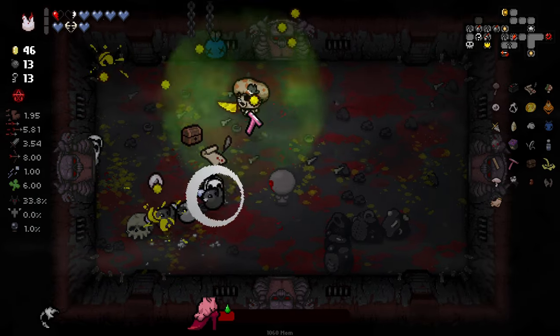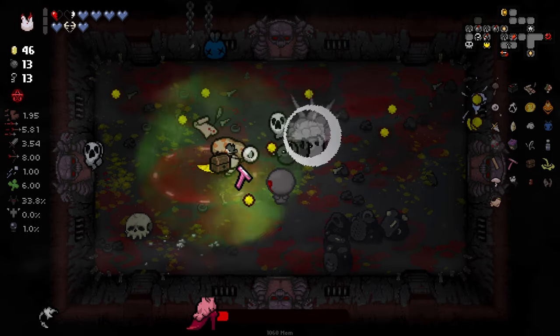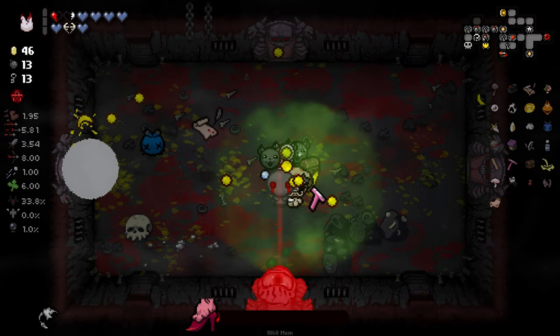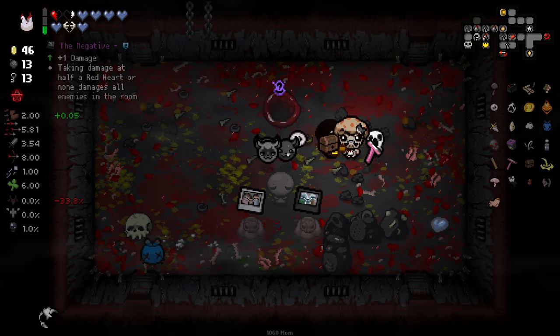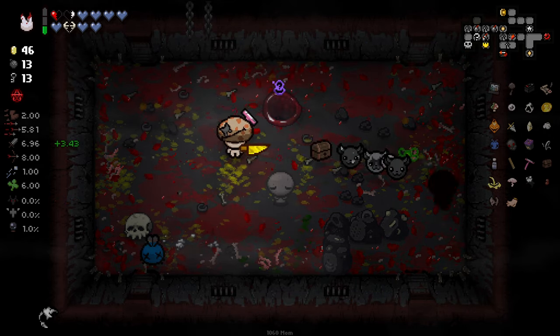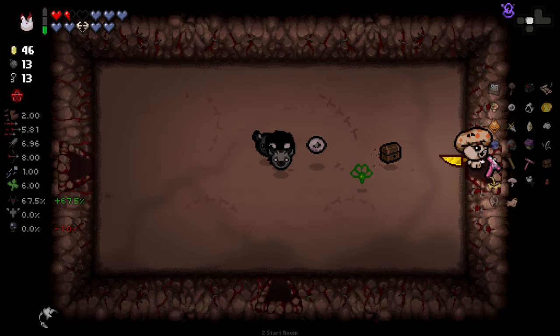Damaging enemies with bombs gives us health — I forgot about that, very nice item. We're good, we got Three Mum! We got some speed out of it too. Let's grab this damage — that pushes us to a very nice bit of damage there. Seven damage is much, much better — basically doubled our damage. Wasn't expecting it to but very nice that it did.